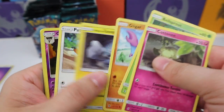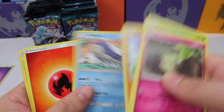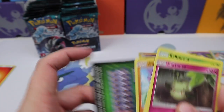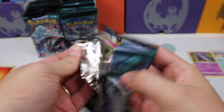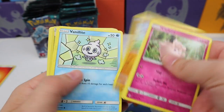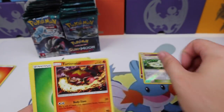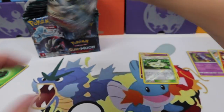Hopefully we get something good in here. I would love to pull that secret rare — the double colorless energy is really the card I am always looking for. I know people are like 'oh I've pulled two of them' and I'm like I can't seem to pull one! We have an Aether Paradise Conservation Area reverse and a Turtonator.